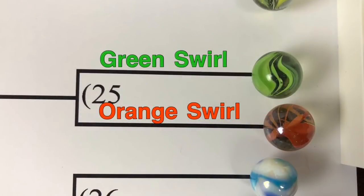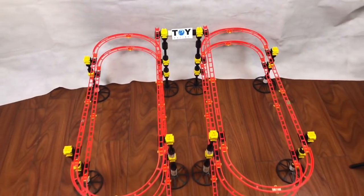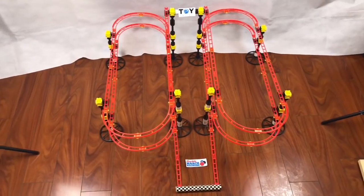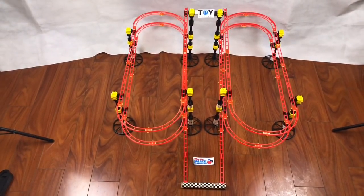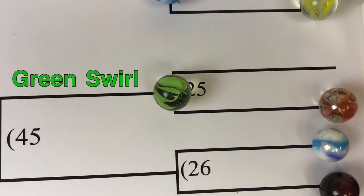Our very first race of this bracket challenge is going to be the Green Swirl versus the Orange Swirl. Green Swirl on the right, Orange Swirl on the left. There they go, around and around, and it's looking like Green Swirl's in the lead — yes! He will beat out Orange Swirl and advance to the next round.